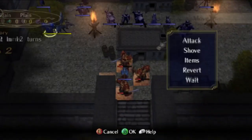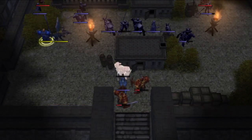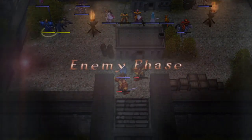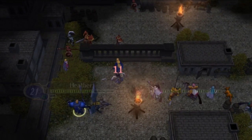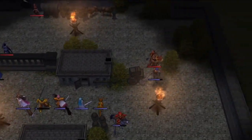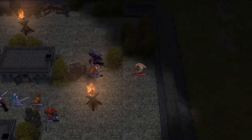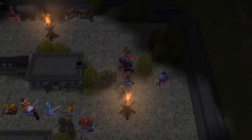Meanwhile, Mordecai is showing off his moves in the middle of the mosh pit. It's worth taking some time now to talk about the biorhythm mechanic, which is unique to Radiant Dawn and its predecessor, Path of Radiance. In combat, a unit's biorhythm affects hit rate, avoid rate, and skill activation rate.